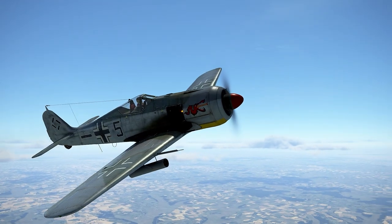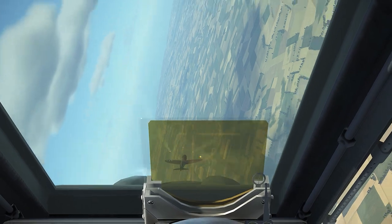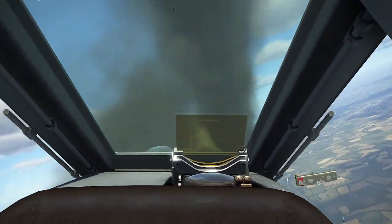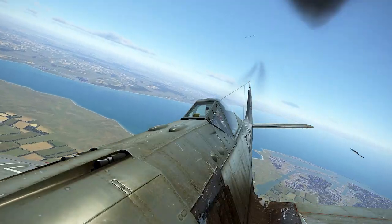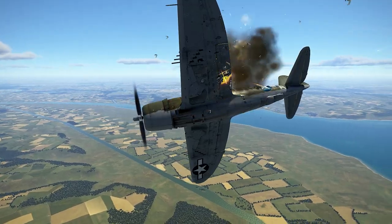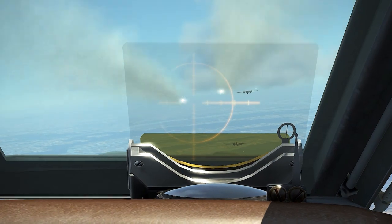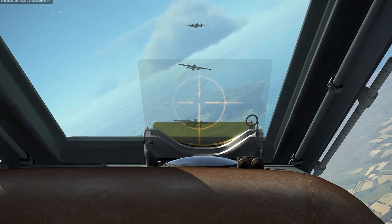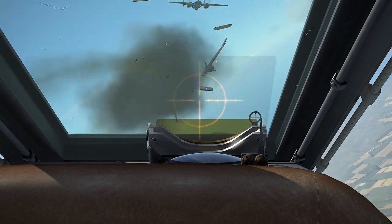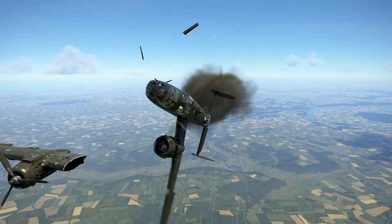The Fw 190 A6 is the same as the A5 for the most part, apart from two additional 20mm cannons for a grand total of four cannons as standard, and different modification packages that can be installed. The A6 Sturmjäger G3 strike modification and the R5 is pretty much the same as the G3 — it is all a little confusing, but basically for attacking ground targets I only use the A6 Sturmjäger as it offers the best protection against enemy ground fire.